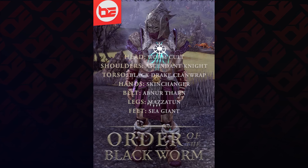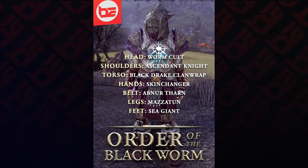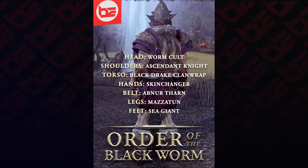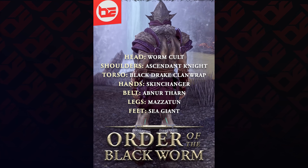Starting from the top and working our way down, we're wearing Wormkilt Helmet, Ascendant Night Pauldrons, Black Drake Klanrup Jerkin, Skin Changer Bracers, Abner Tharn Sash, Mazatim Breaches, and Sea Giant Boots.